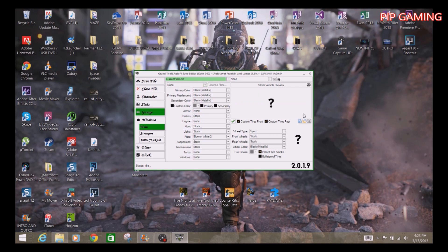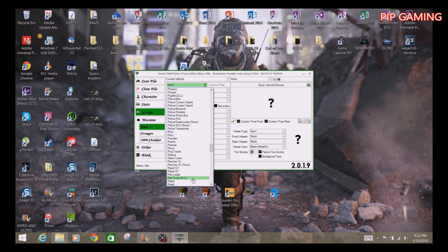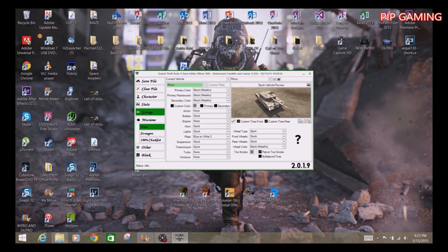Now I'll show you how to get a tank. The tank is called the Rhino and it should be in the list — there it is. You can add bulletproof tires, change colors, and whatever else you want to it. Once done, save it — you can see it saving to the flash drive — and then we'll stick it back in the Xbox.